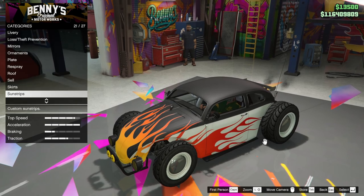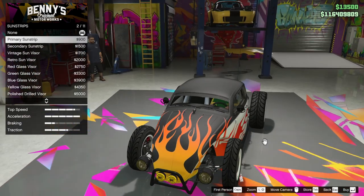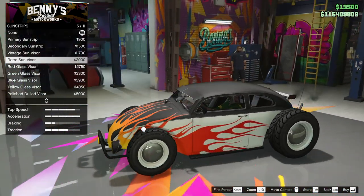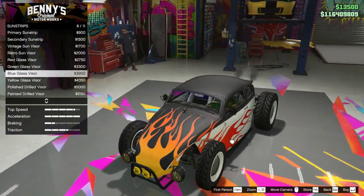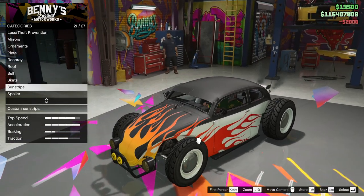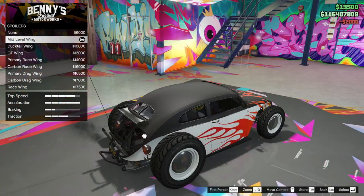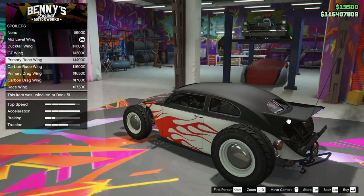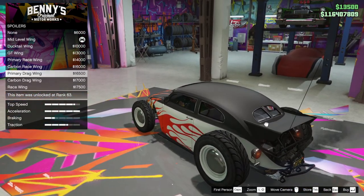The off-road kit but it's not a proper off-road build. Sun strips — for sun visors, maybe we should go for the coloured one so we can see through the window, but I don't like it so I'm going to go with the retro one. For the spoiler, the mid-level gives us one for free because we already had the spoiler, and that is the best one, to be honest.